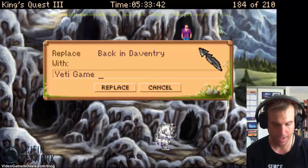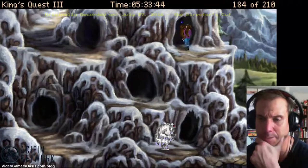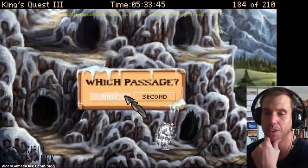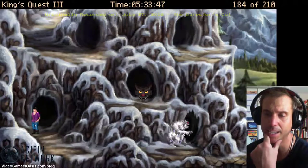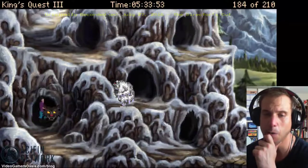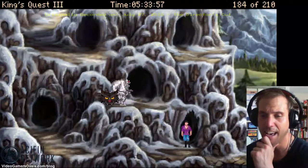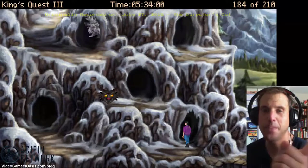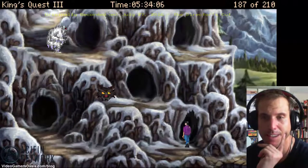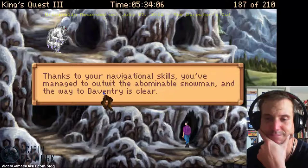Now we have to go back in the cave. We have to click the second or the first — let's click the second. He goes in. Now go back in and click the first. He goes up there — woohoo! Thanks to your navigational skills, you've managed to outwit the abominable snowman, and the way to Daventry is clear.